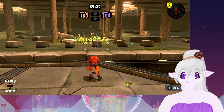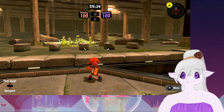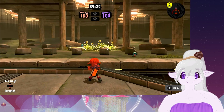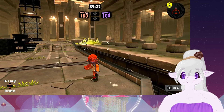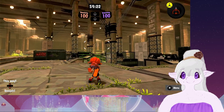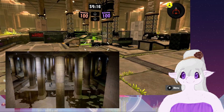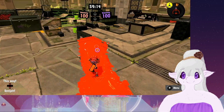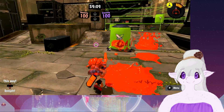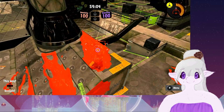Here we are on Undertow Spillway. Look at this beautiful view of the beautiful little nature-filled jellies just enjoying nature. A couple of sunflowers down here, which is very interesting. This map is based on actual spillways they have in Japan, which is super cool. We're in orange right now, which is a very Dutch color. This map we also played a lot during the world premiere Splatfest.